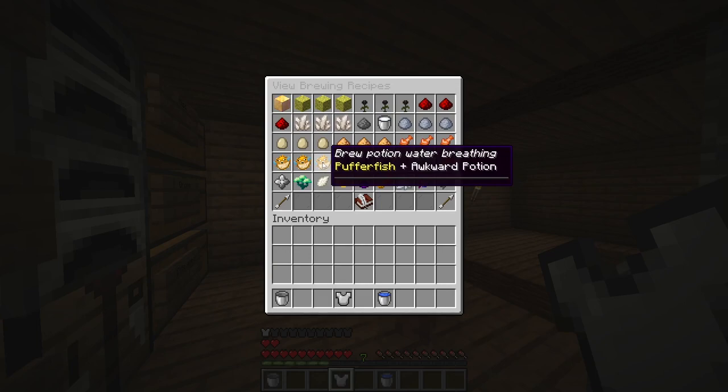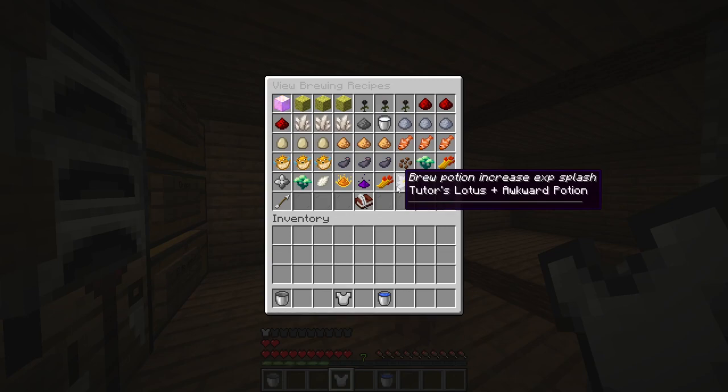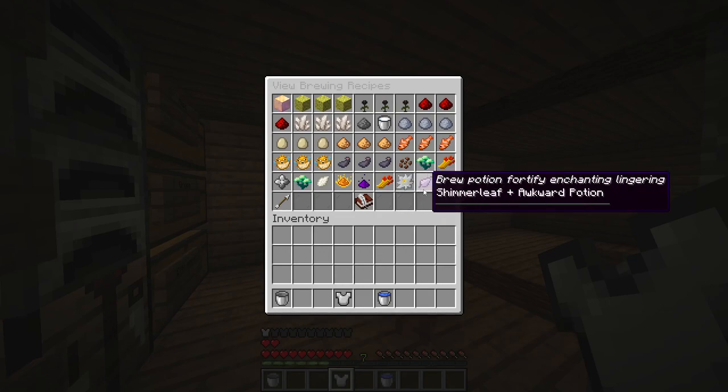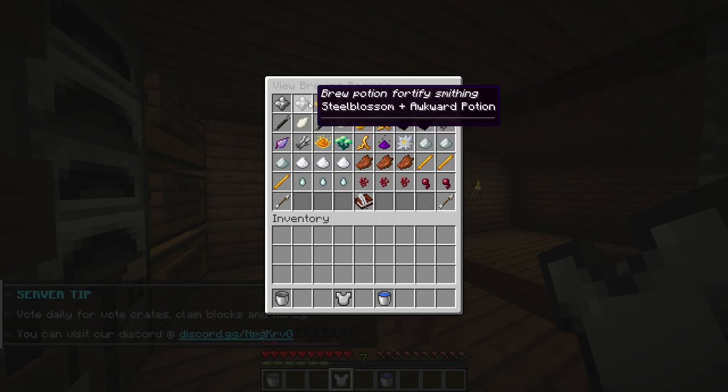For example, puffer fish plus an awkward potion makes a water breathing potion — splash. And you get those special potions that you can use to boost your skills even further. For example, if you are a smith at level 60 and you want to craft better gear, find an alchemist on the server and give them what they need — usually items that farmers or miners find. They can then craft potions like Fortify Smithing, which increases your smithing skill by around 20% or so.